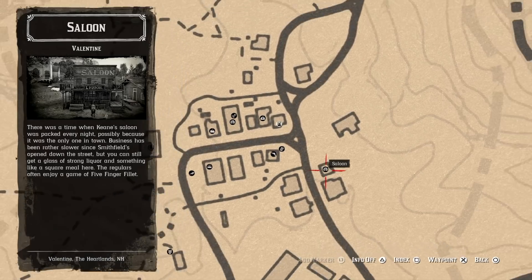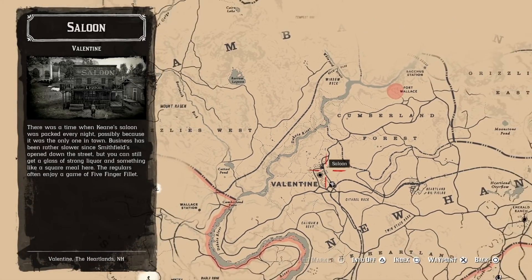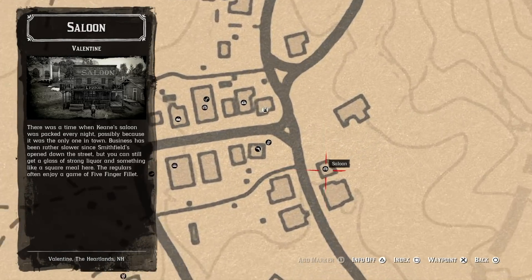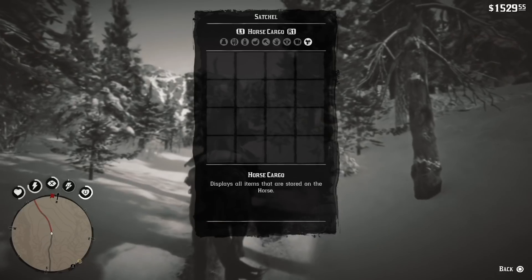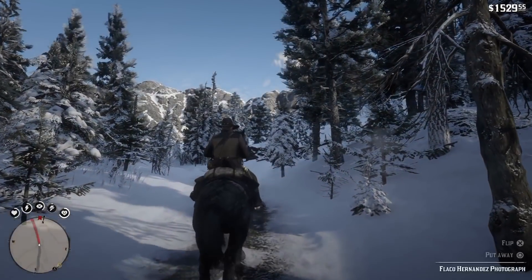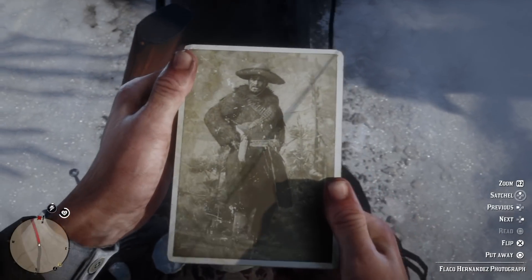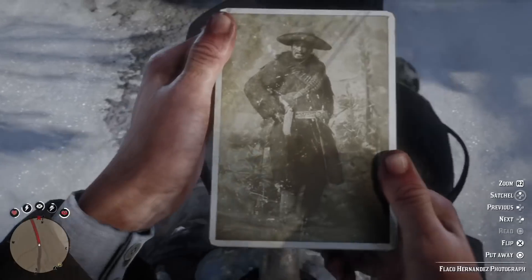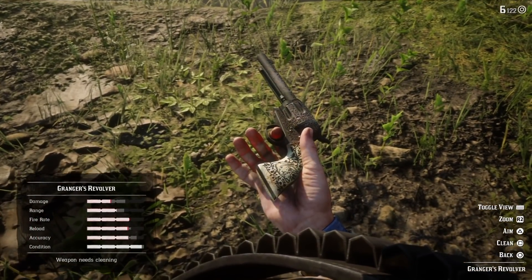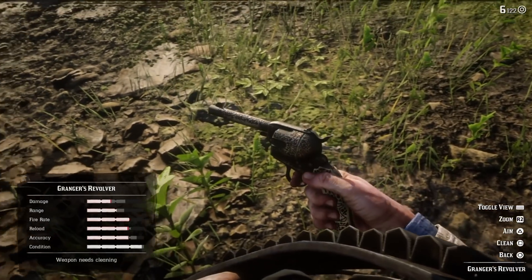The next four guns are obtainable by doing the Gunslinger side quest, which starts after meeting the writer in the smaller saloon of Valentine. This is available directly from Chapter Two. To see the exact locations of the Gunslingers on the map, you have to look at the pictures which are in your satchel after talking with the writer.